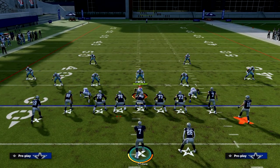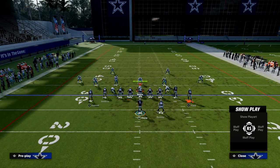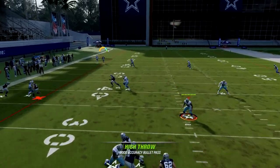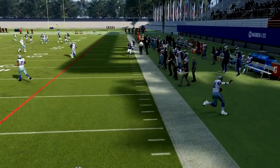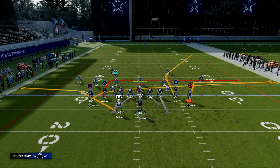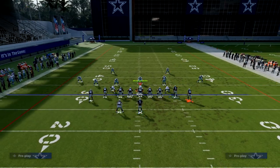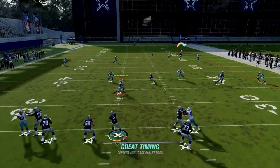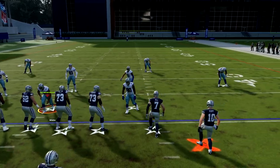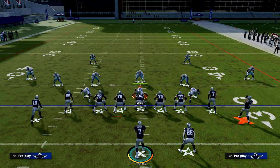In this example, we are on the left hash mark. I want to show you how this play works from the left hash. What you're going to notice is that this play, if I'm on the left hash, is not going to be as good as if I was on the right hash. The Cover 4 is going to play pretty decently and take this away. What I'm going to do is flip the play — this is the importance of hash marks. Now Taysom Hill is running the route on the left hash, and he's going to run this corner route to the wide side of the field. You want to run the corner route to the wide side of the field — that's going to be very helpful.